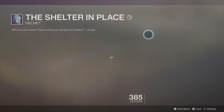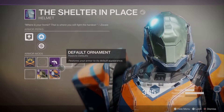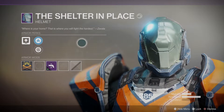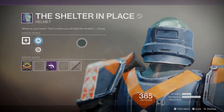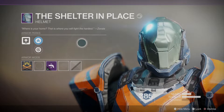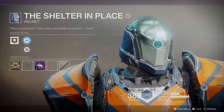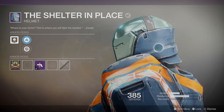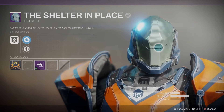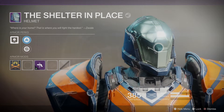So the Shelter in Place armor set - let's look at the flavor text: 'Where is your home? That is where you fight the hardest. - Savala.' So look at the helmet there - the usual Titan standard helmet looking pretty damn cool, looking beefy and tough as hell. Not quite sure how I feel about this turquoise type difference on the head plate compared to the blues and oranges. Not quite sure - I suppose it does make it stand out.